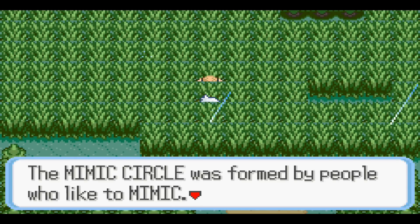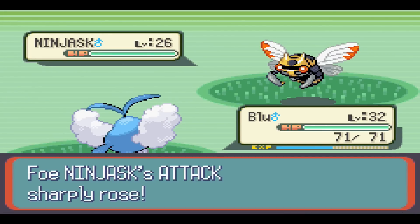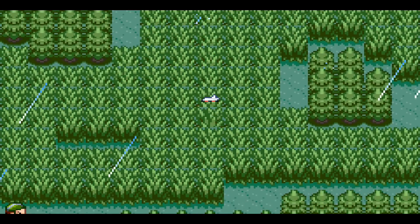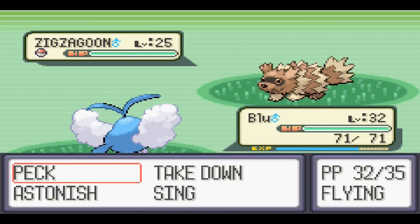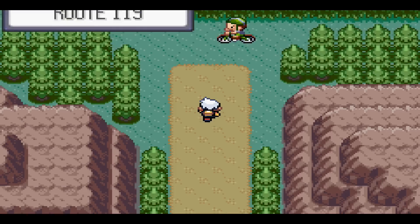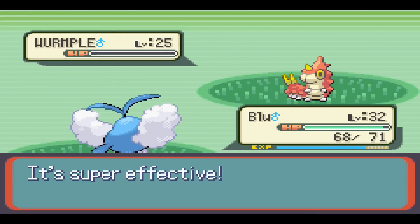Here's a trainer — the Mimic Circle, people who like Mimic. It's a Bug/Flying type and Peck works very nicely. Onto another bug trainer. We encounter a Zigzagoon — already caught one, so that doesn't matter. Keep throwing sand in my eyes. It's a new route, so the first Pokémon I haven't seen before here, I can catch.